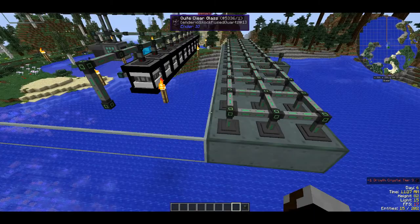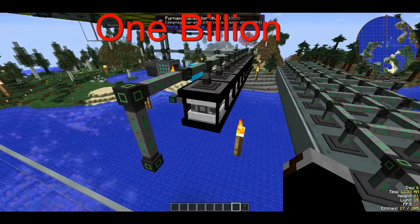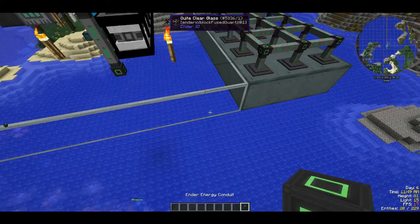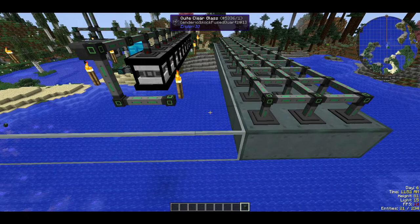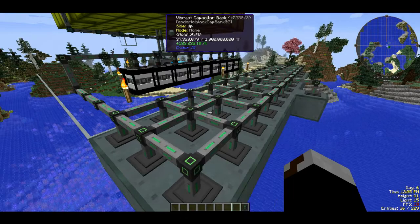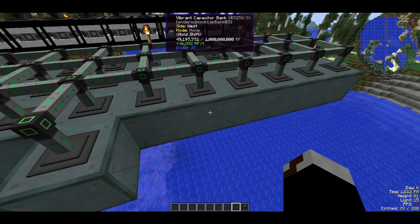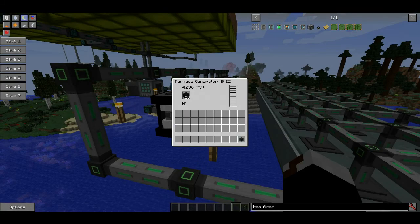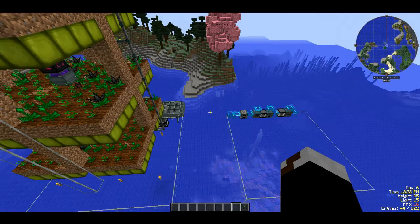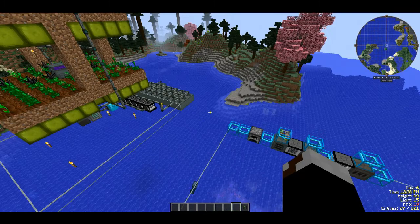Right here I have a capacitor bank that can store 1 million RF, and I've been letting this machine run for a little while. You can see all these generators are full, each with about 4 million RF. The reason it's coming in in such mass quantities is because I have all of these energy conduits constantly pointing into it - the more energy conduits pointing into it, the more energy that can constantly flow. It's now at a consistent rate of 36 RF per tick.